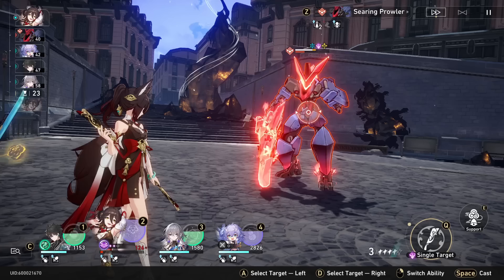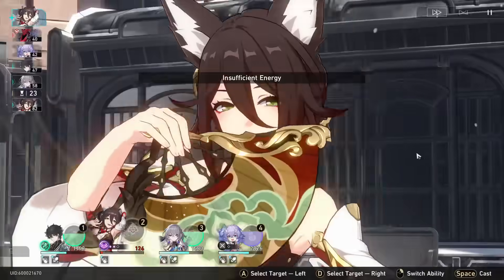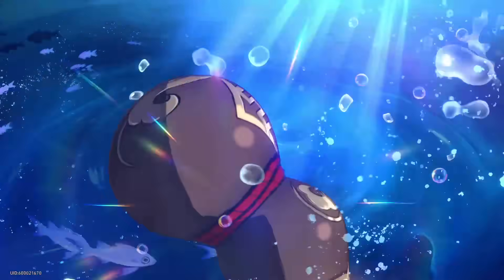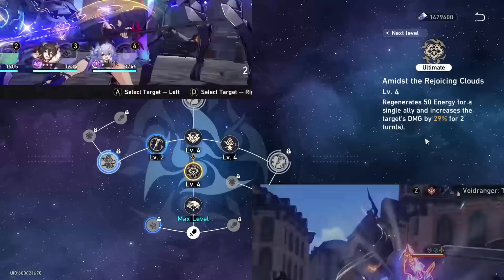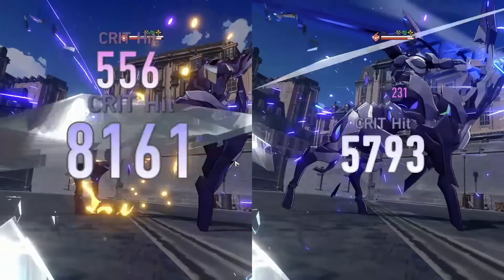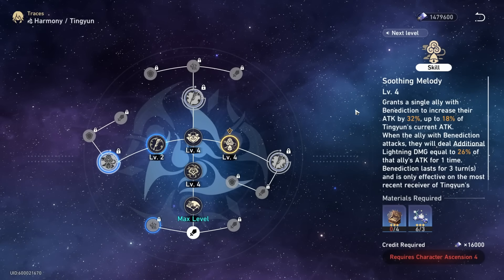The main focus of her kit is these buffs — attack, damage percent, and energy. This energy can be vital to saving you in certain situations. You typically want to use it on your damage dealer so the damage bonus isn't wasted, but sometimes you can even use it on your healer if you're about to die and need an emergency heal. Here's an example clip of my Seele's ult with and without Ting Yun's buffs in the exact same scenario, just to show the difference between having the buffs and not having them.